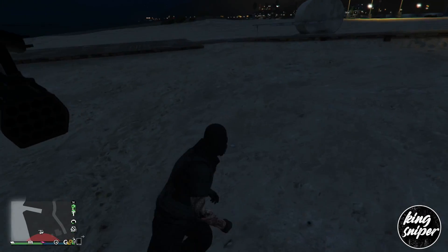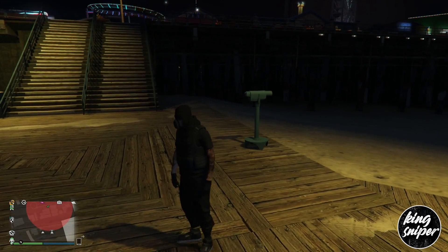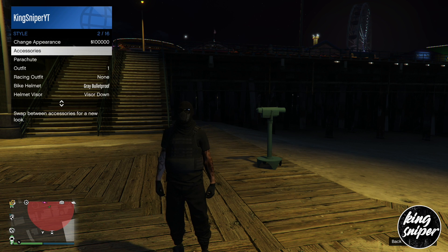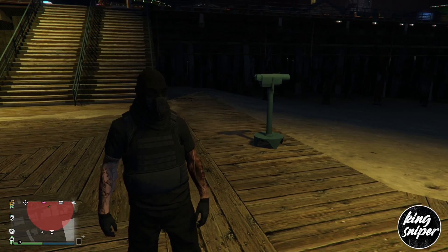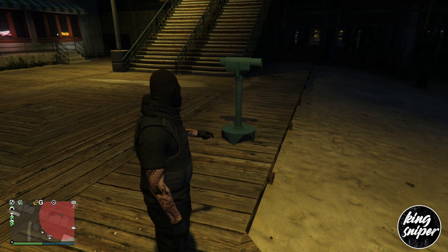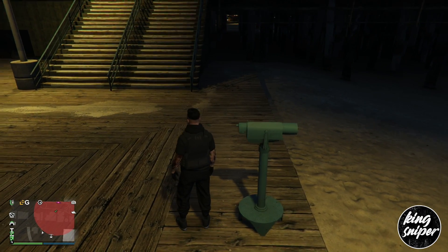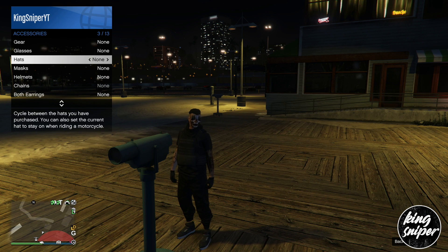Once you arrive at the telescope, make sure you've equipped your mask — the one you want under the helmet. Then you're going to want to run past the telescope and spam right on the d-pad. It might take a couple of attempts but I sometimes get it first try. Run past and spam right on the d-pad and you should see your mask disappears.